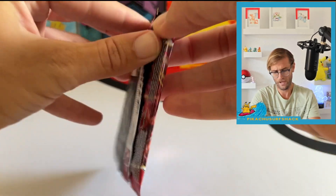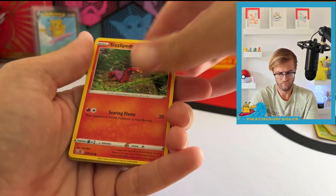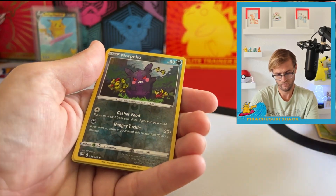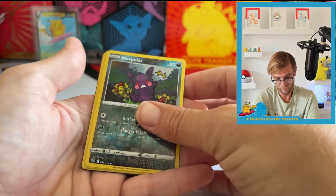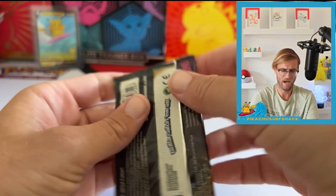And we got another Battle Styles pack. Got a Spearow, Sizzlipede, Shinx, Cacnea, Pawniard, and that Morpeko — I think that's pretty freaking sick. And we got another Colossal Hollow.